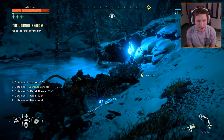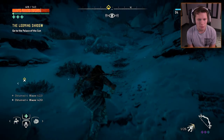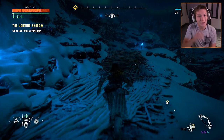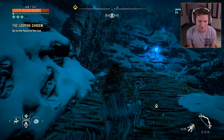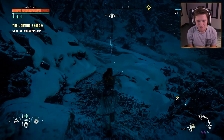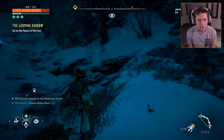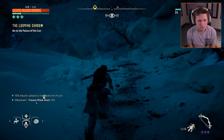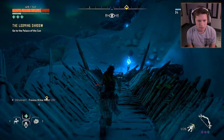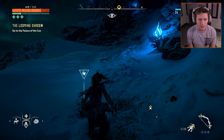That was pretty insane — the first fight with an enemy in the Frozen Wilds. These things have definitely stepped their game up. It's partially because it's been six months since we played, needing to get controls back. We could have set up traps, or we easily could have just gone around him. Always remember: stealth is a great option in this game.